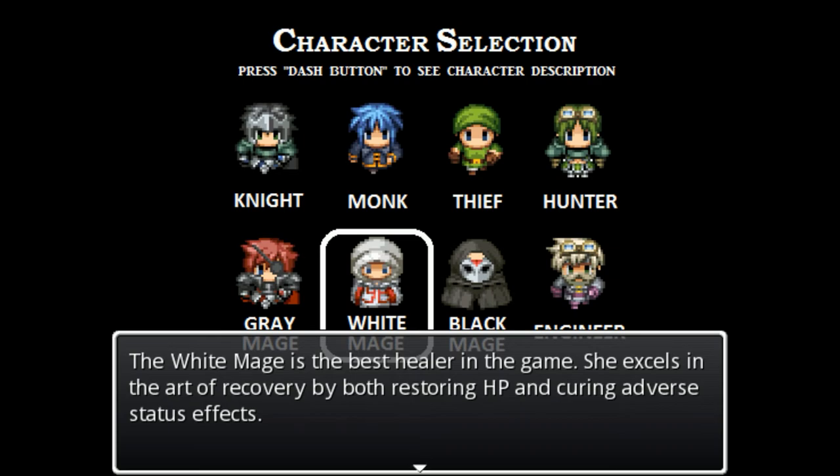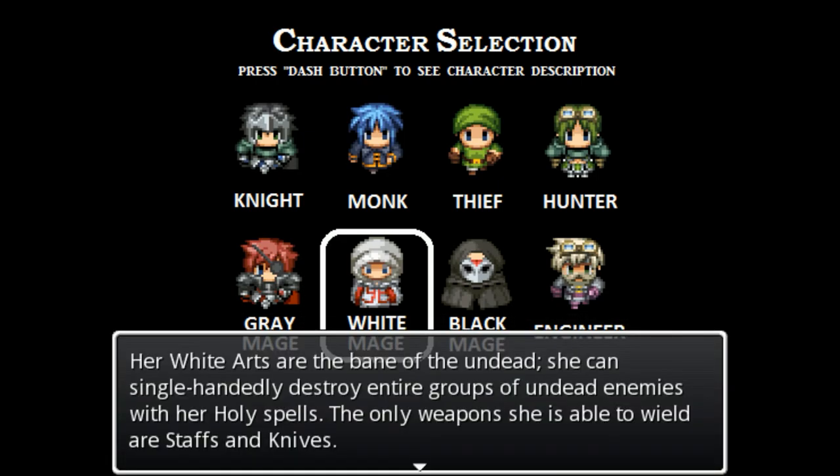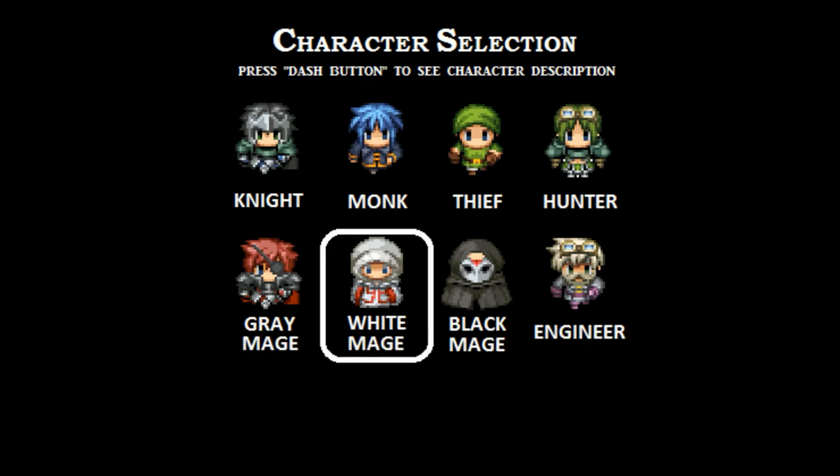The white mage is the best healer in the game. She excels in the art of recovery by both restoring HP and curing adverse status effects. Core attributes are HP, MP, intellect, defense, and magic defense. She can wield staves and knives, and can only equip white armor such as robes and hats, making her physical attack and defense quite low - she should stay in the back row. Besides the sage, the white mage is the only character that can learn to resurrect characters outside of town.